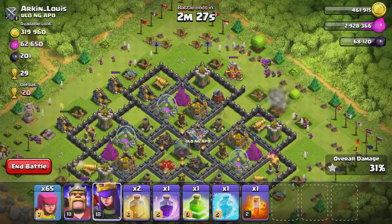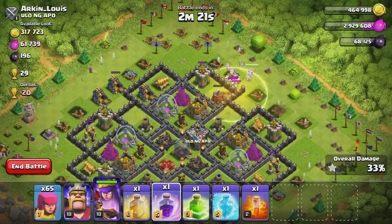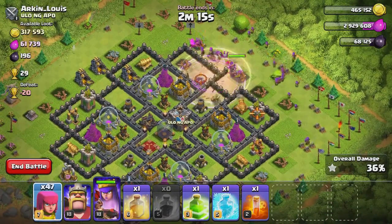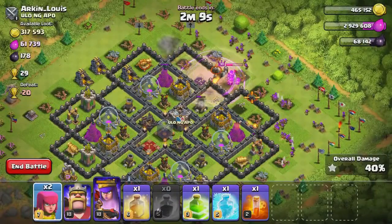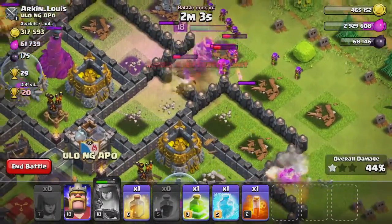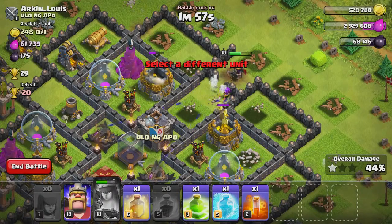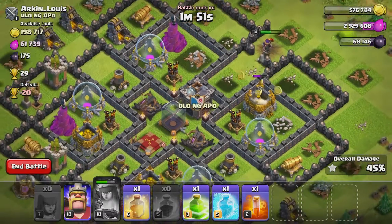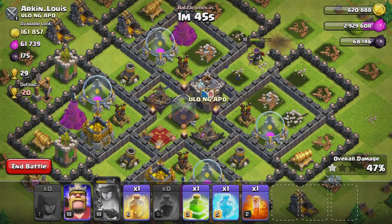Let's see if we can't spam them down this way and maybe use a heal spell, and then maybe a rage spell right here. Let's keep spamming them around and see if we can't get any more percentage. The Queen keeps getting stuck right there at the walls, but she did get to the loot. Let's see if we can get 50% — we already got one star and we've got some archers getting that loot. She's out of range of the expo so hopefully she gets a little bit more percentage. Come on queen!